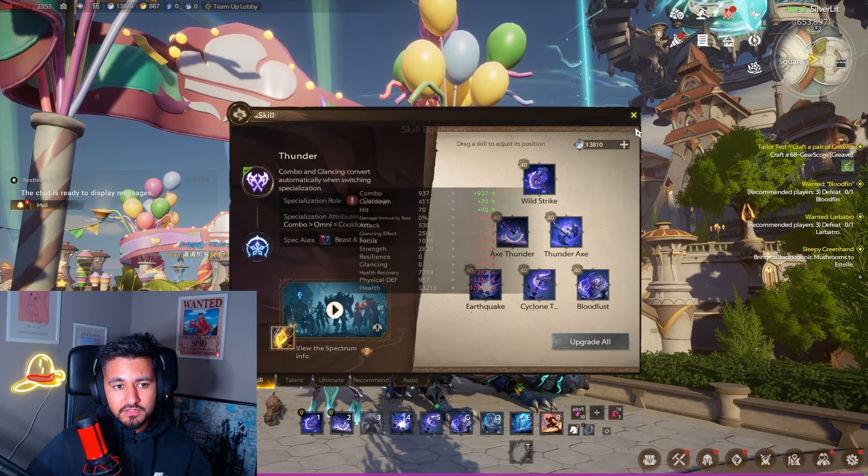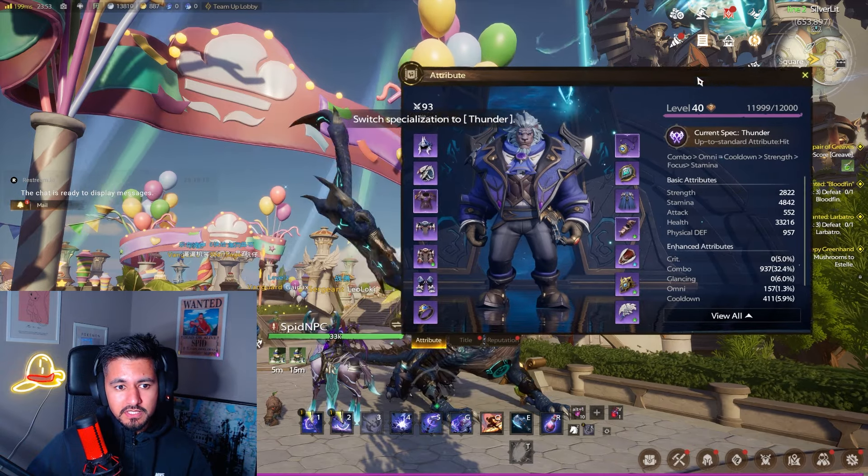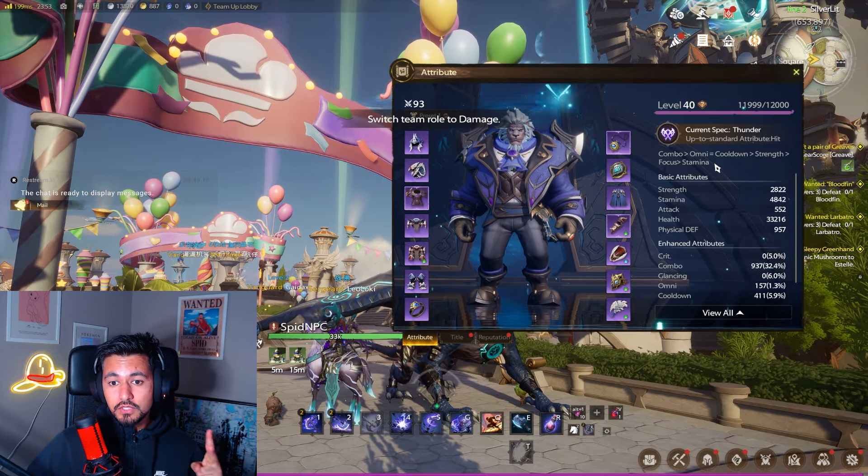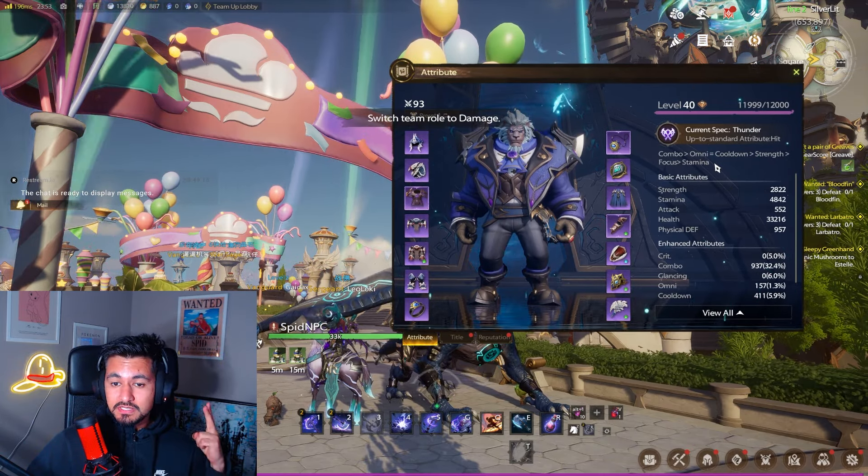If you spec into the DPS spec, everybody will have this different. Check the attributes again and you'll see combo is now your main stat, omni and cooldown remain the best secondary stats, strength becomes third, focuses fourth, and stamina fifth. Always focus on your main stat first, then your secondary stat.